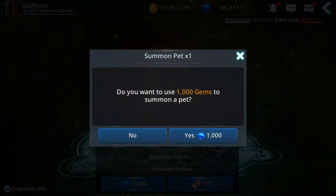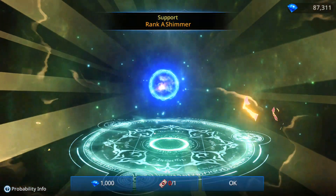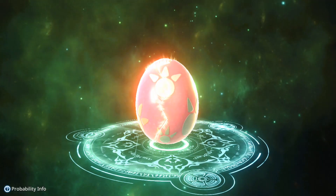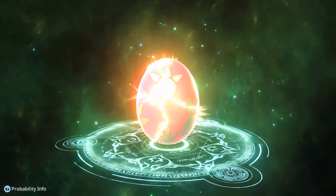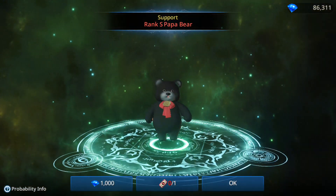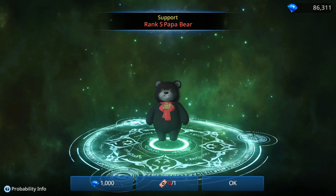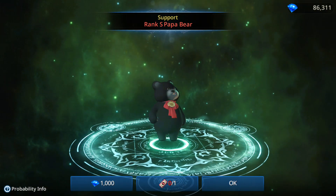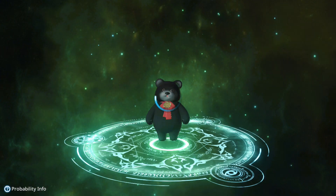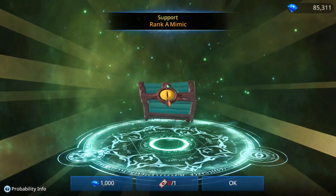We should get at least one S — come on! Oh my gosh, I actually thought this was an S... and it IS an S! Rank S Papa Bear! Okay, I didn't have this one — it's a support type. Let's see what else we got.